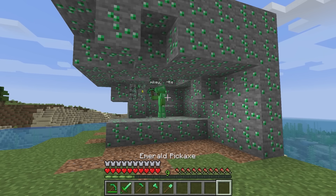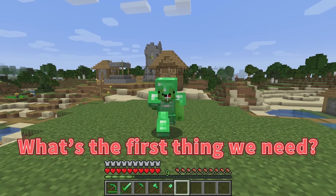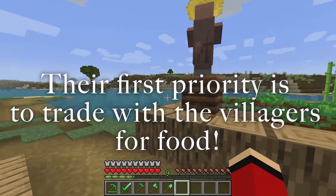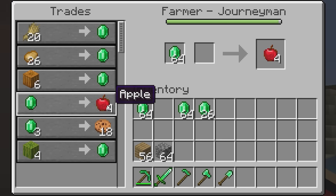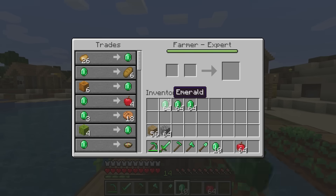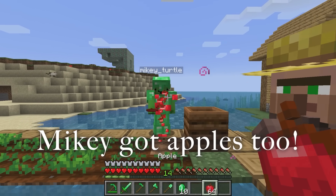Next up on the agenda — let's head to the village and trade our emeralds! Bring a stack with you! So what's the first thing we need? We need food! Let's go trade for food! There's a farmer right here! There's a lot — I think I'll take some apples! I got 64 apples! That's amazing! I traded for apples too!